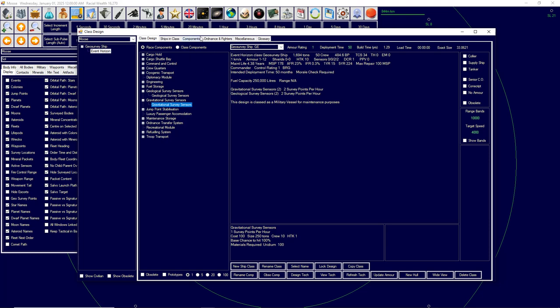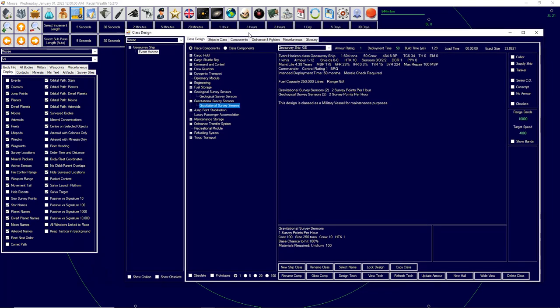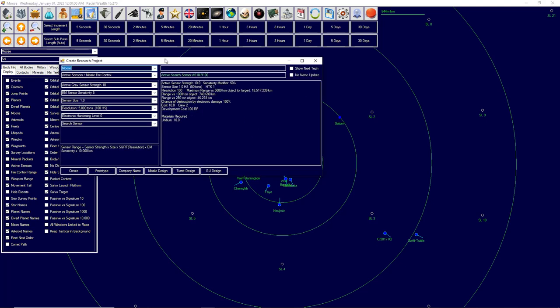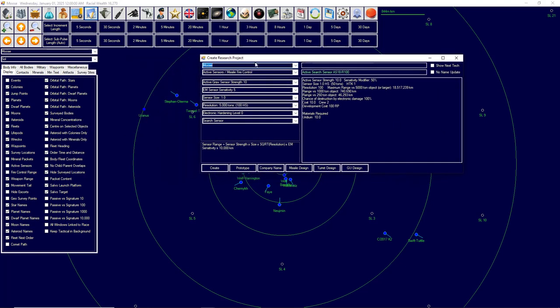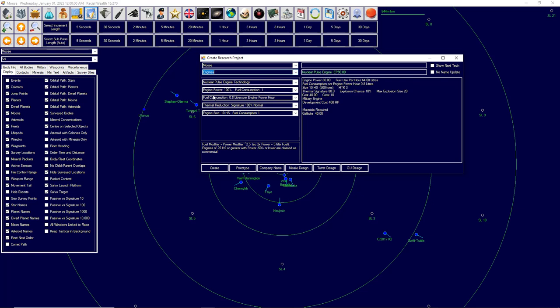There's one thing this game does which is a little awkward. We want to put engines on it and thermal sensors, but there are no engines here. That's because we actually have to design the engines first. So we go to the next bit — the create project window — and create a research project. We're going to need engines, so we actually create a research project and then research these new engines.